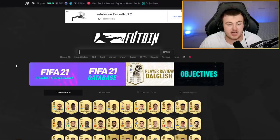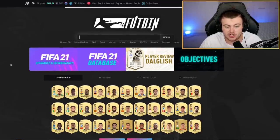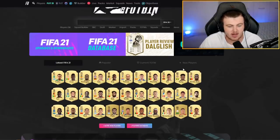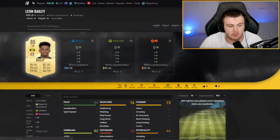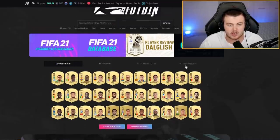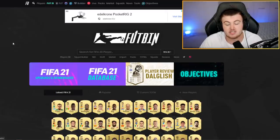I just want to give a quick shout out to Footbin — make sure you guys check them out if you want to look at new ratings. They're always the best site for this. When EA drops any new players, Footbin gets them up on the site almost instantly. You can go to their latest pages, check them all out, or search for FIFA 21 players. Not sponsored — I just think they do really good work.